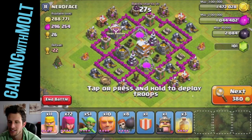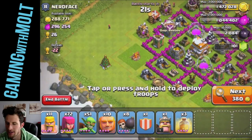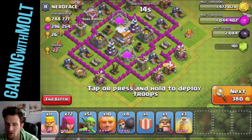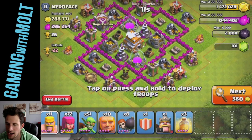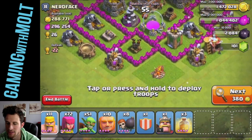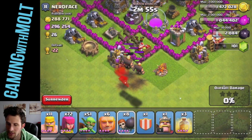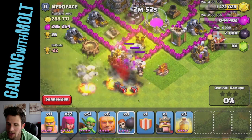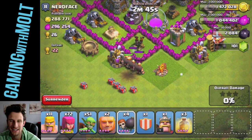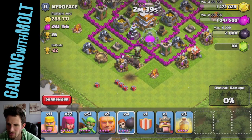This base has awesome loot and it also has a Christmas tree, so we're definitely going to attack it. I have a different kind of army comp today — some giants for distraction, and matt donated me a dragon. I'm going to attack from the bottom right here and take out this air defense. We're going to wait for the Santa Strike to come down, then drop our wall breakers. Somehow the dragon and giants didn't get spring-trapped, but the wall breakers did — that doesn't make any sense.